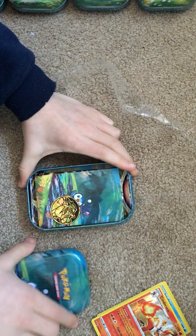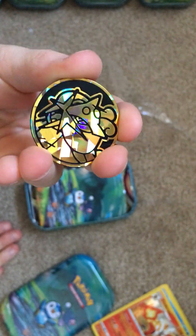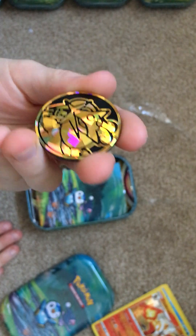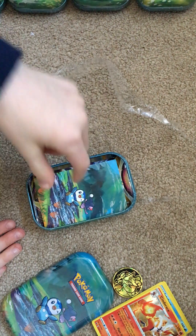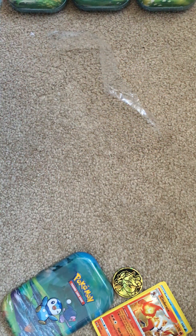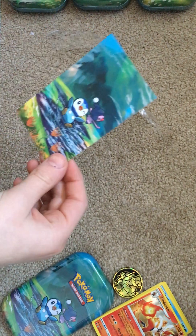So we have the Piplup artwork tin. We have — I forget his name, leave that in the comments — ooh, that's a nice coin actually. Then you get some mystery packs, and then these little cards — we have five of them and they all match up to make like a portrait. I have an Astral Radiance and a Brilliant Stars pack.